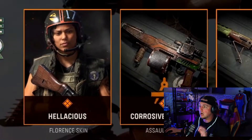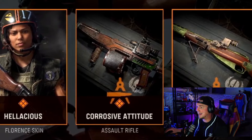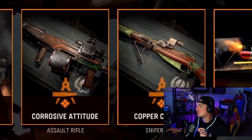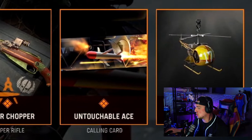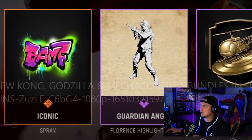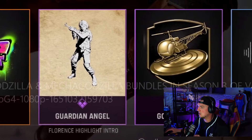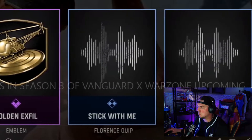Here we've got the Florence Carter Operator Bundle. This comes with the Hellacious Florence Skin, the Corrosive Attitude Assault Rifle, Copper Chopper Sniper Rifle Blueprint, the Untouchable Ace Calling Card, Harpy's Heli Charm, the Iconic Spray, the Guardian Angel Florence Highlight Intro which you can see on Vanguard, the Golden Exfil Emblem, Stick With Me Florence Quip, and the I Don't Wing It Florence Quip.